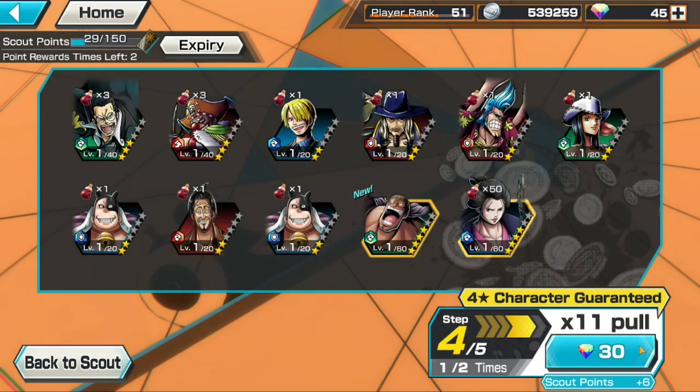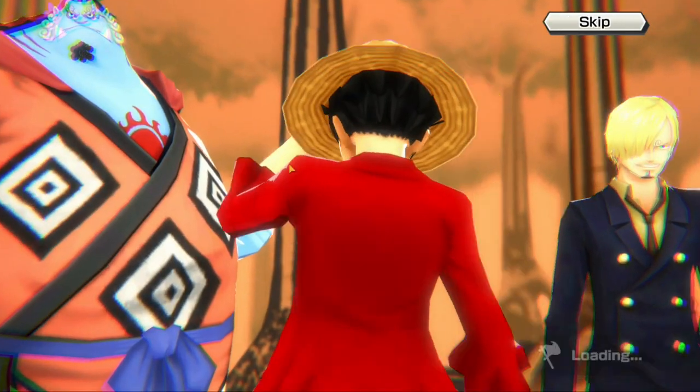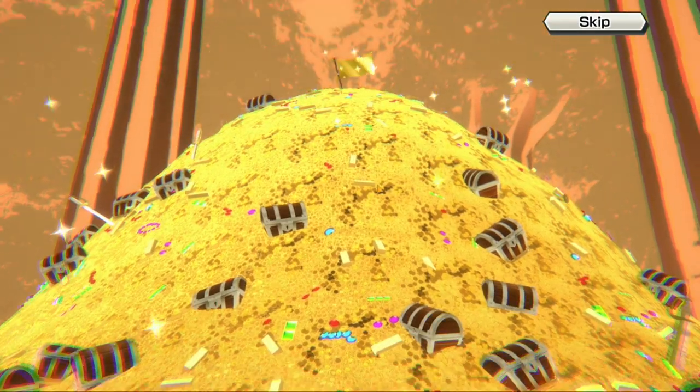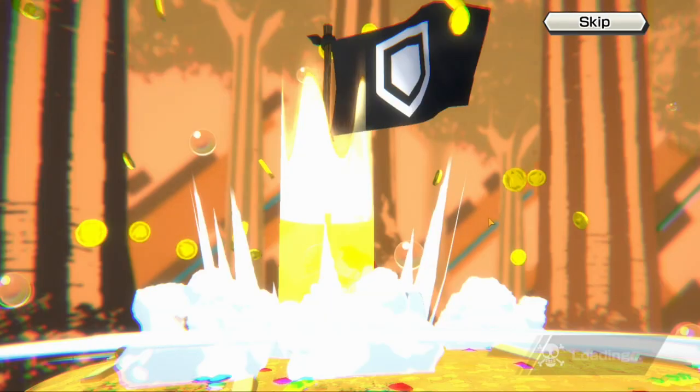Let's go on to the fourth step. This is a really good banner for free-to-play players. If you're free-to-play, I recommend going for these kind of banners instead of wasting your gems on EX banners. When you have like 200 gems and an EX banner costs 3,000 gems guaranteed, free-to-play players drop all their gems and get absolutely nothing out of it — they get shafted and end up with no characters.